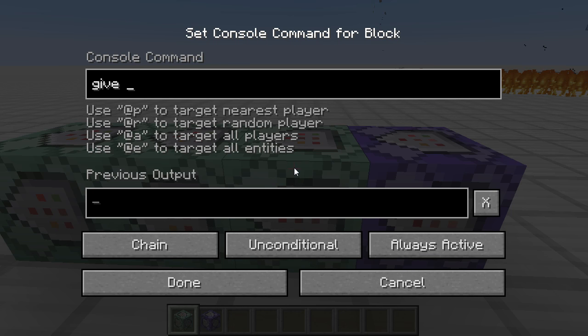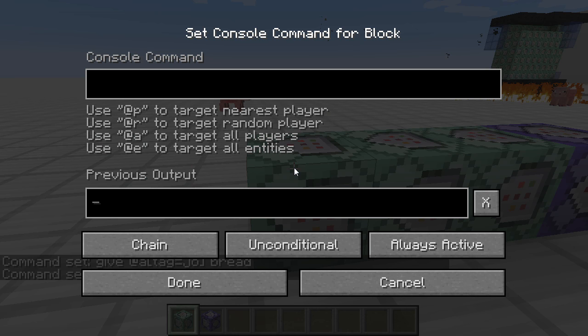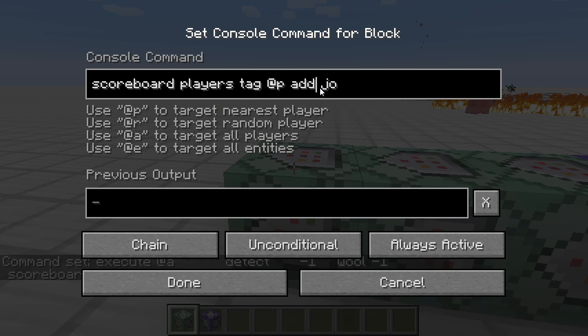Tehát mondjuk give, mindenki, akinek a tagjai között ott van, hogy jó – így kell tesztelni: tag egyenlő jó –, kapjon mondjuk kenyeret. A következőben meg kapjon mondjuk követ. És a végén természetesen levesszük róla ezt a taget, tehát ne végtelenségig kapja a követ meg a kenyeret, hanem egyszer, ha rálépett. Illetve amíg a blokkon áll, addig fogja kapni. A végén majdnem ugyanez, csak add helyett remove. A célpont minden játékos – aki nincs rajta, arról nincs mit levenni, aki meg rajta van, arról leveszi.